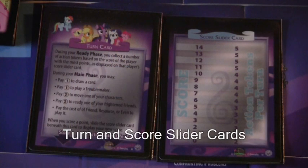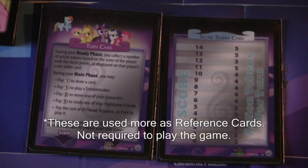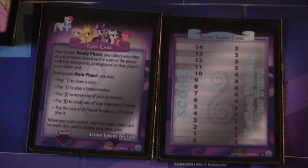The next two cards are the turn card and the score slider card. During your ready phase, you collect a number of action tokens based on the score of the player with the most points as displayed on the score slider card. At the beginning of each turn, you gain action tokens based on the score of the person with the highest score. For example, if the highest score is four, you get three action tokens; if you have nine score, you get four action tokens, and so on.